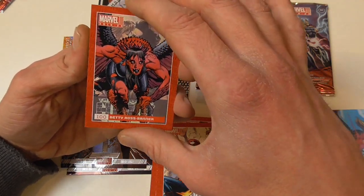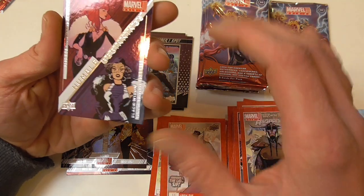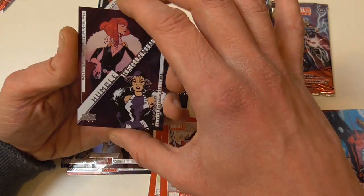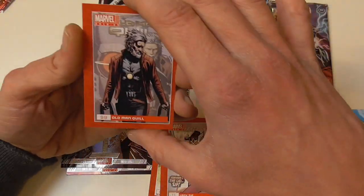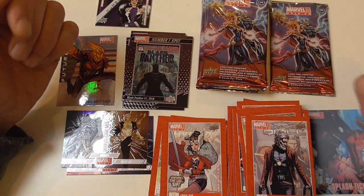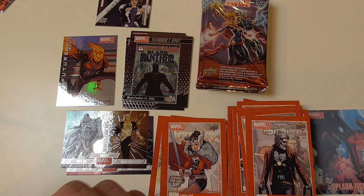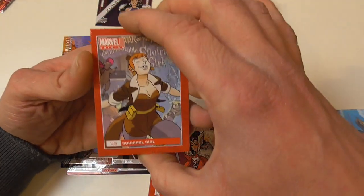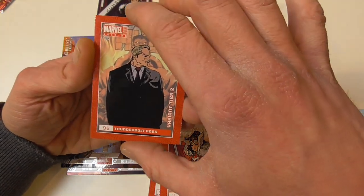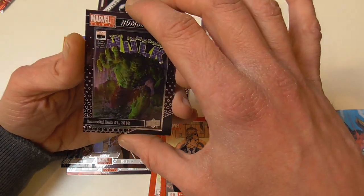Betty Ross Banner, Heimdall, Lady Sif variant tier 2, and Humble Beginnings Black Widow. Old Man Quill or Starlord. Squirrel Girl, Thunderbolt Ross variant tier 2, and a nice number one spot Immortal Hulk.